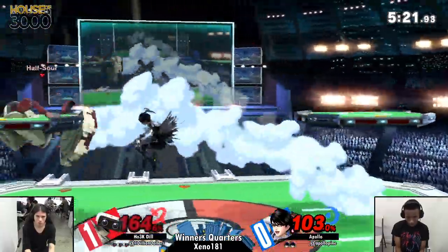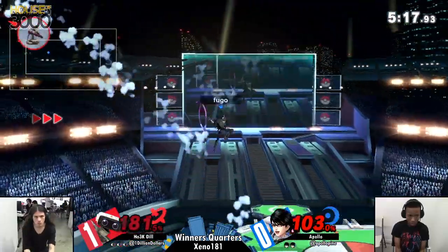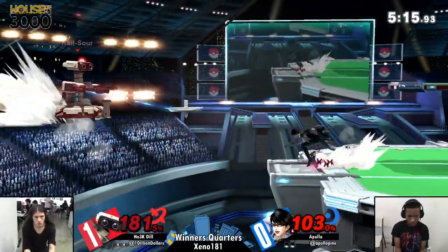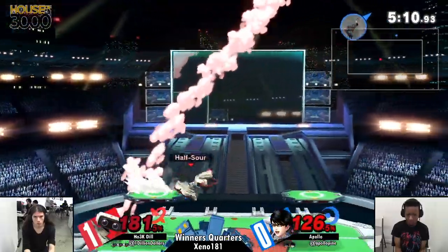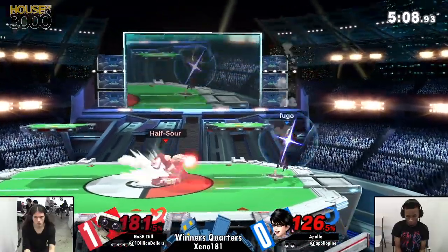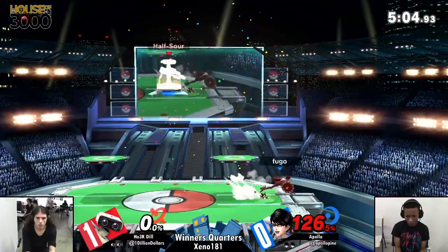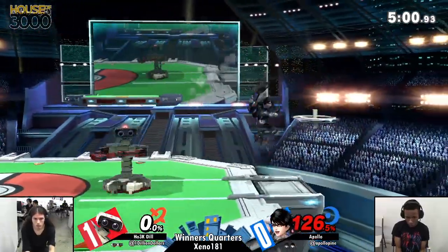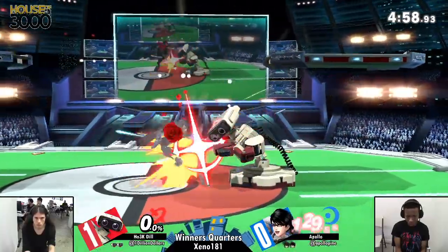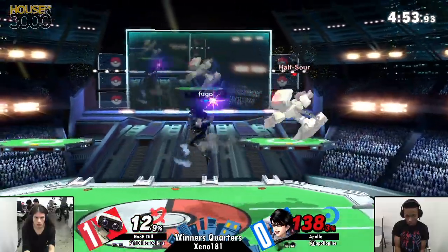Forward throw is still not enough at 180. This is one of those things a lot of Bayonetta players complained about — the character just cannot kill. Finding a way to end your opponent's stock seems so hard to do. But right there, witch-timing the gyro — that little top really backfiring on Dill.